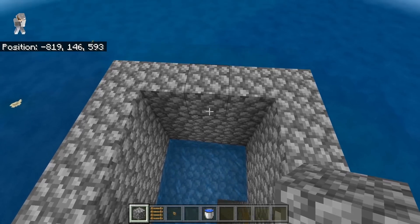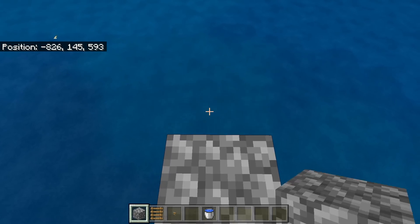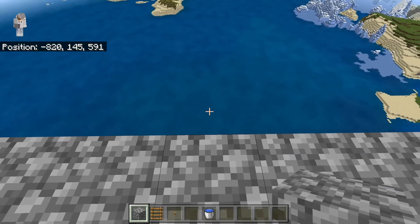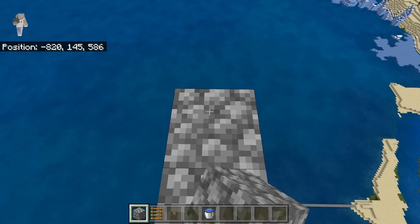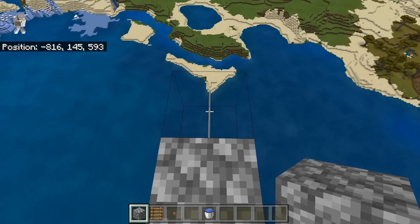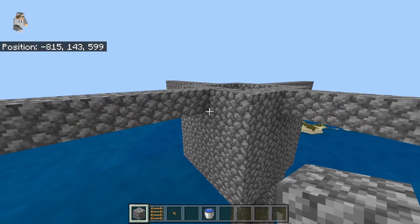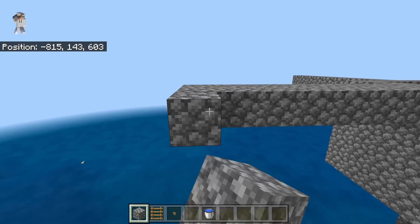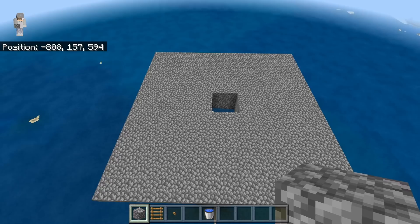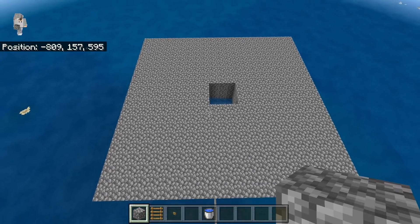The next step is to come to one side, then build out eight blocks, and repeat this on all the other sides. Once you have finished building out eight blocks on each side, then you're going to take some solid blocks and just fill in the entire platform. Once you guys have finished making your platform, it should be looking something like this — in total, it should be 21 by 21 blocks.